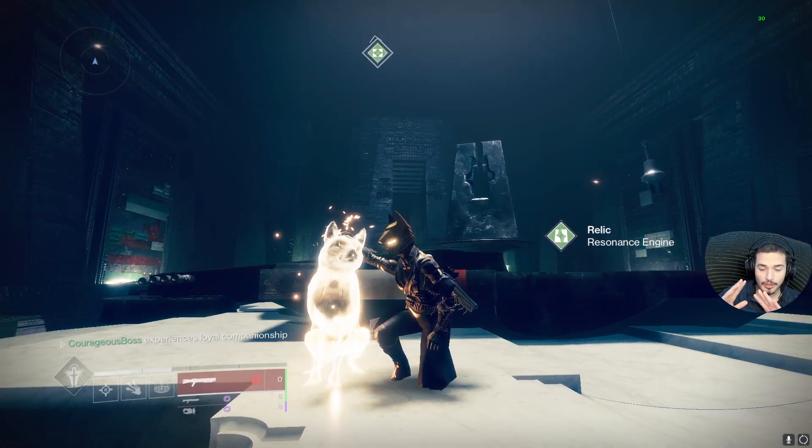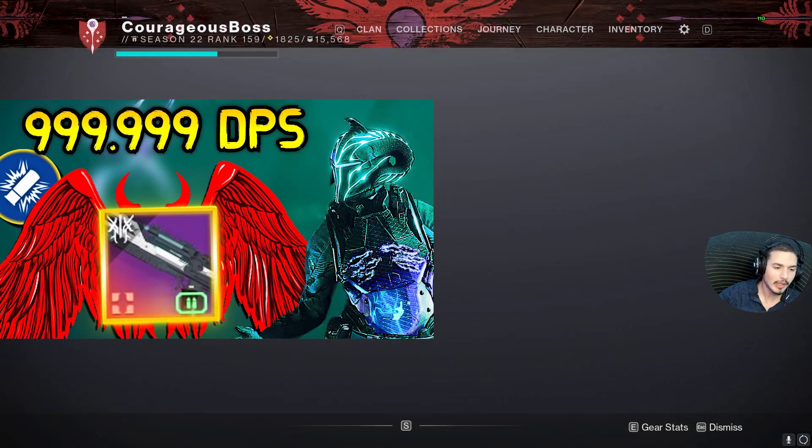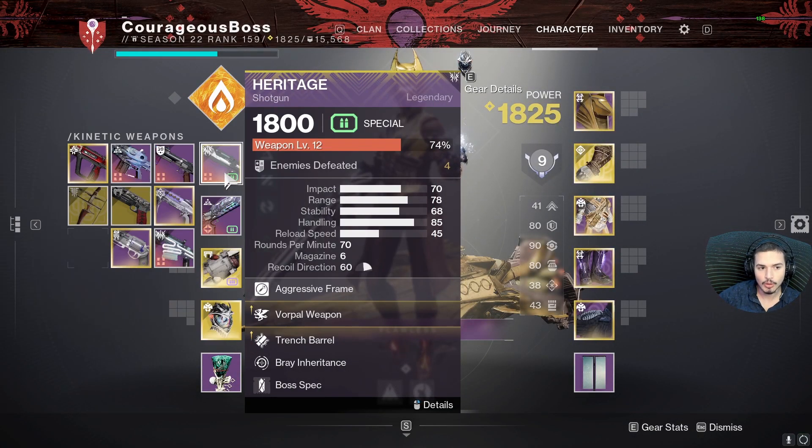Hello everyone and welcome back to my channel. This is a low-key follow-up video to my previous one where I showed you how to reach 1 million DPS with Trench Barrel on crafted, cheesed, glitched Heritage.